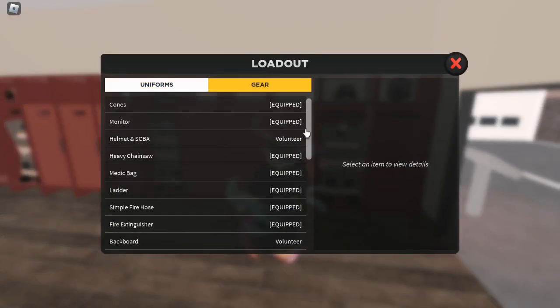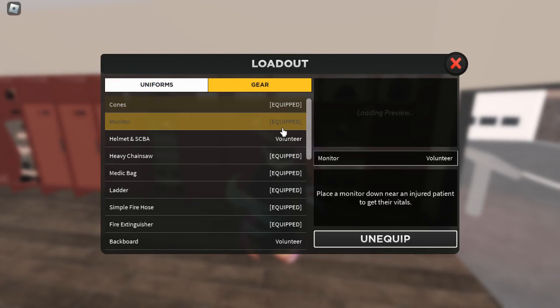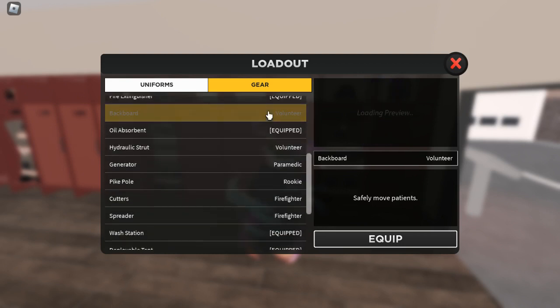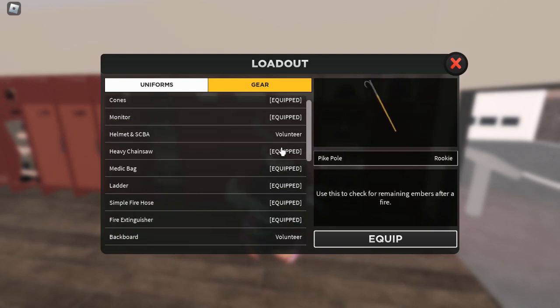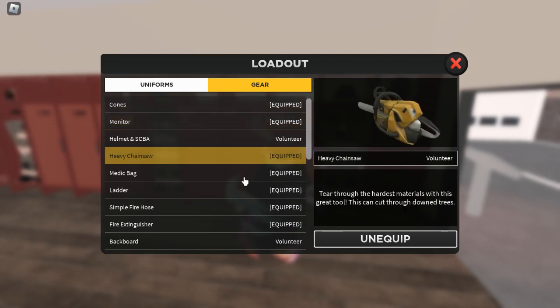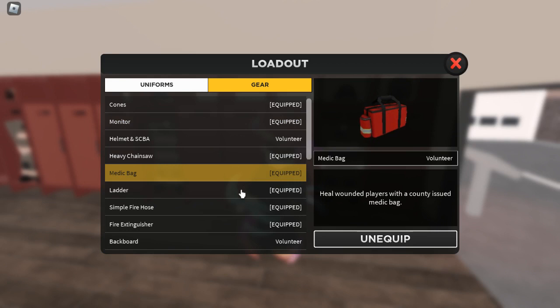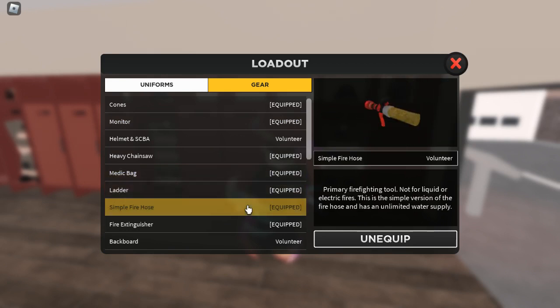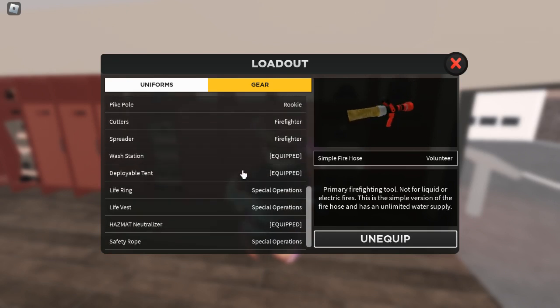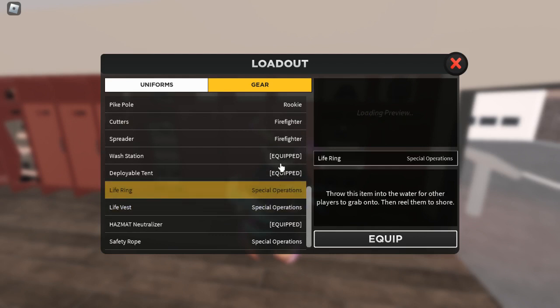For gear, you probably want to equip every single thing except accessories. All of these pretty much help — cones, a monitor for NPCs, a heavy chainsaw for trees, a medic bag for people, a ladder to get to higher places, and a simple fire hose to put out fires.